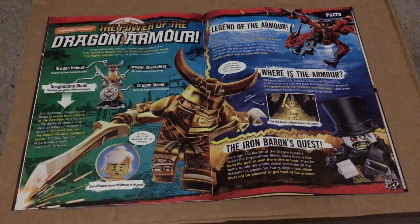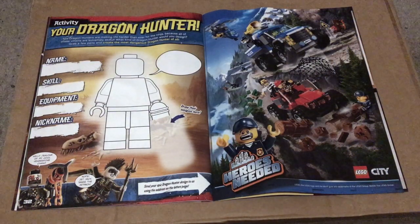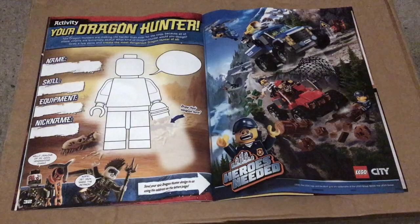The next page is an information page for the Dragon armour, which also comes with a fact file and a few different characters that link to the armour such as Firstborn and Iron Baron. On page 32 we get the Your Dragon Hunter activity where you can design your own Dragon Hunter and send it to the magazine — I will include in the description how to send it in.